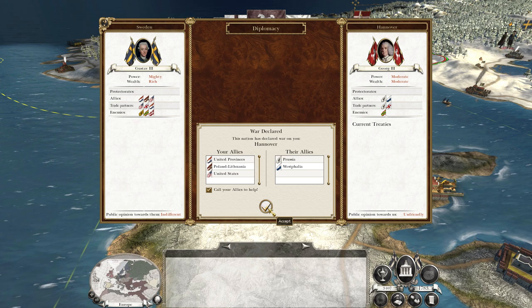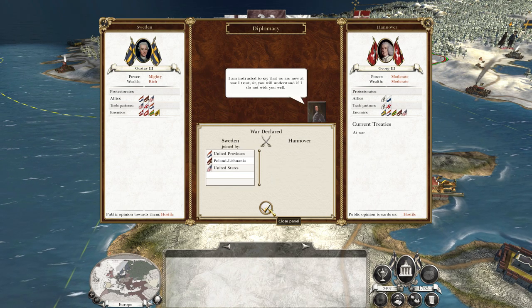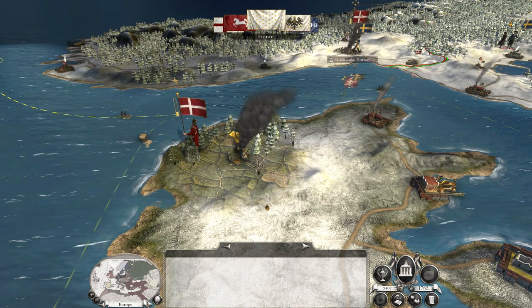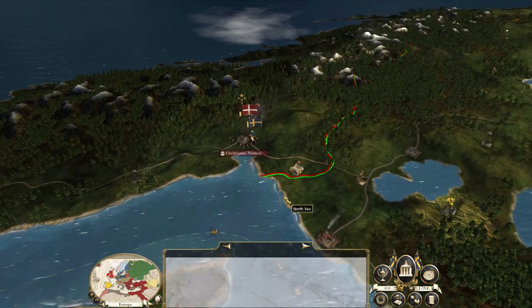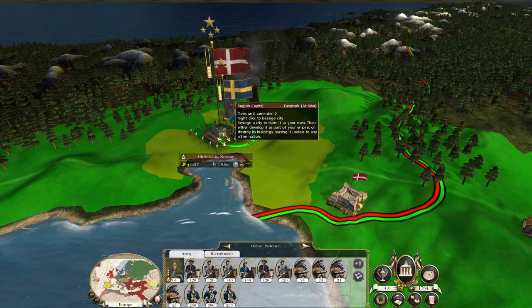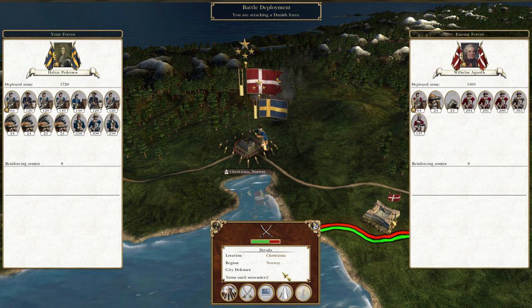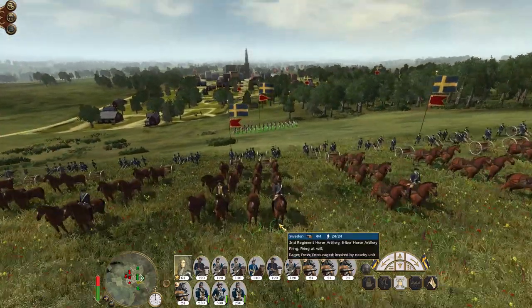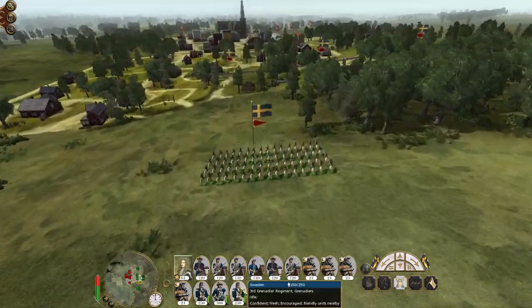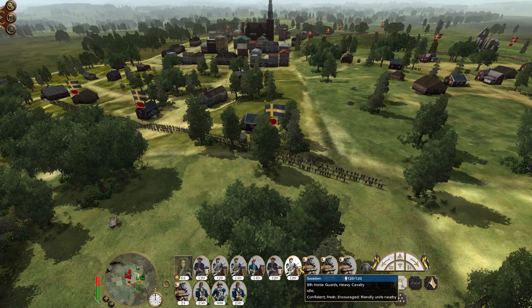Hanover has declared war upon me — Prussia, Westphalia. We're getting war decked massively. We're now at war with Hanover, which is crazy. We'll be able to take Norway now, so let's get stuck into the Danes in Norway. After this they should be kaput.